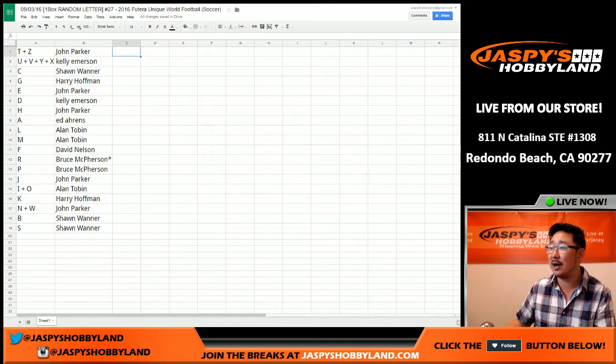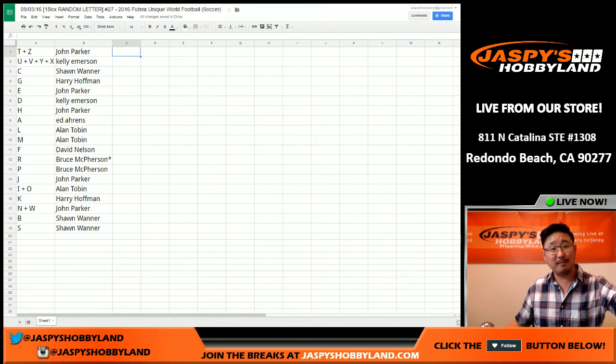We go by the checklist on cardboardconnection.com. So we're going to see if there's any trades. And when we come back, we'll have the one box break. This is break 27. Next one's in the store already at jaspieshobbyland.com. Stick around.